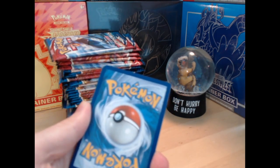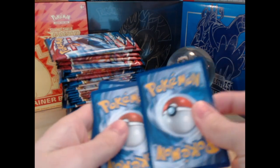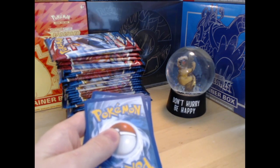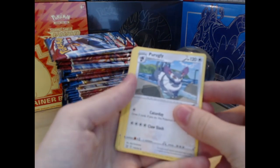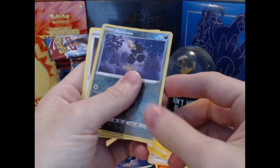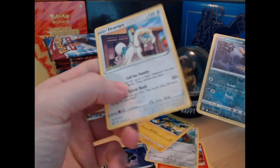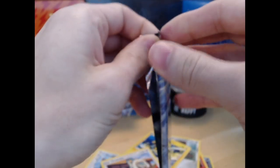I'm just gonna toss that over there. Card trick is the same, yes it is. Let's just get through a couple of these — there's a reverse Murkrow and the Drampa. I sort of sped through that one because we knew there's gonna be nothing in the last slot in the back.